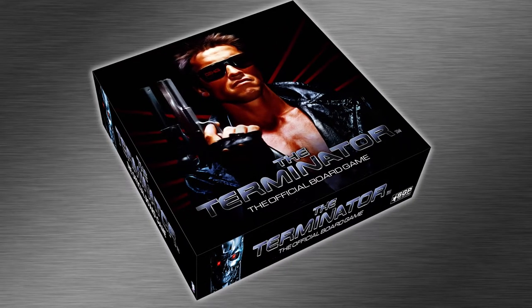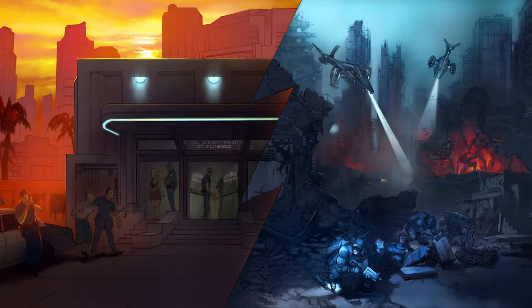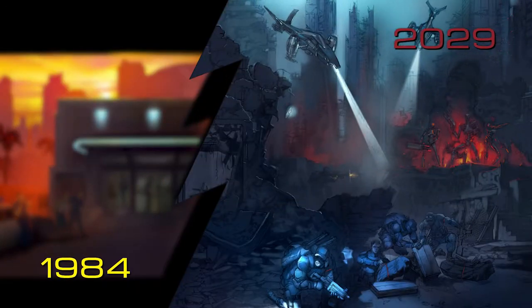The Terminator, the official board game, is an asymmetrical strategy game played on two boards at once — one in 1984 and one in 2029.